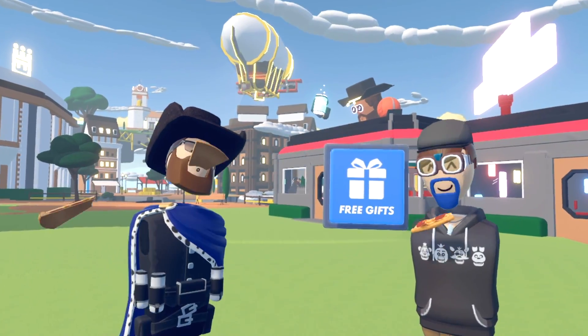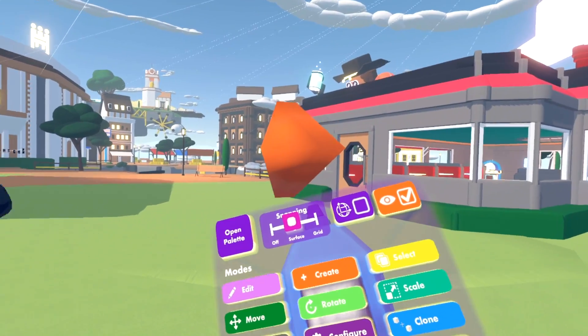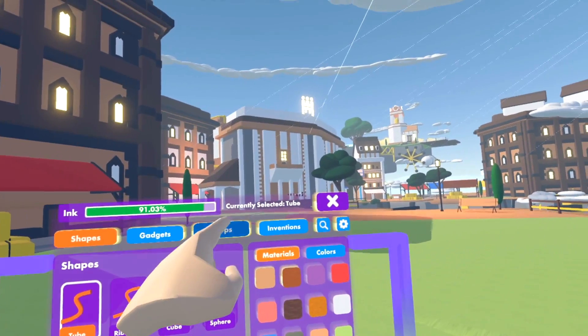Free pizza! Spawn it in from the dynamic prop section of the palette.